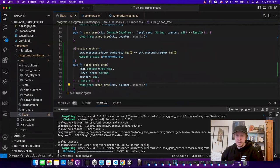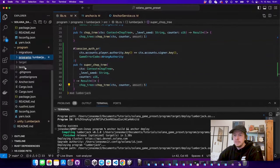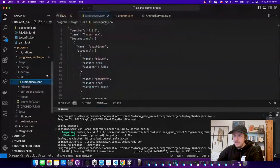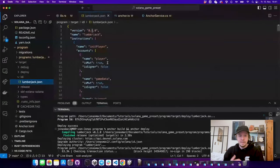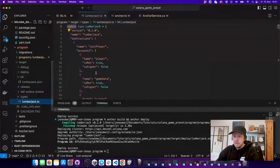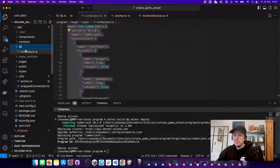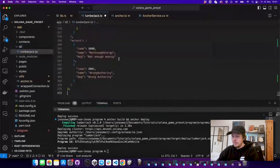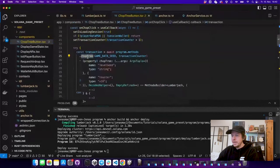We build and deploy this again. Every program has an IDL — an Interface Definition Language — which is just a JSON representation of your program. You can generate different clients from this IDL: for example, a JavaScript IDL or a C# IDL. First we'll use the JavaScript one, so I go to the types, copy the new types, and paste them into the client under the IDL folder.